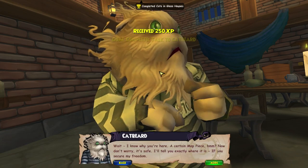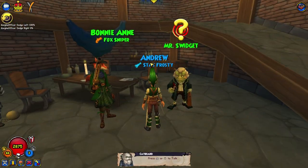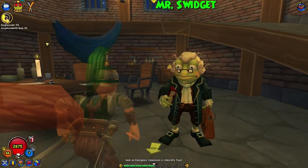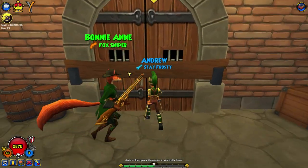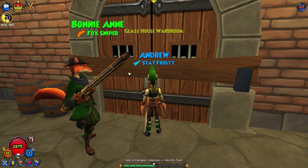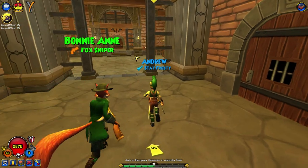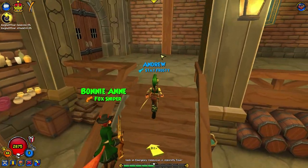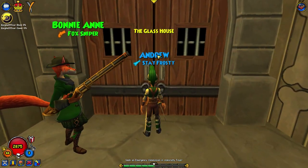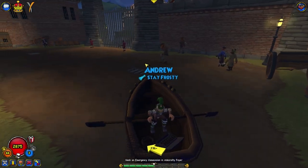We just need to get Catbeard out of here, which is fine. I really love how in Pirate you can just press the space bar and it skips all the dialogue — it's so good. Now we need to head over to the Admiralty Foyer, which is quite a ways away, but it's very important to get to. Once we get there, that's basically the whole plot of Marley Bone.